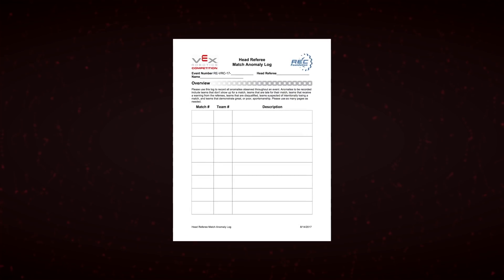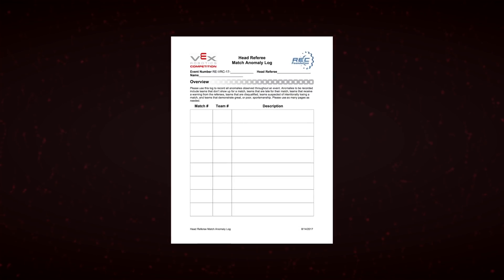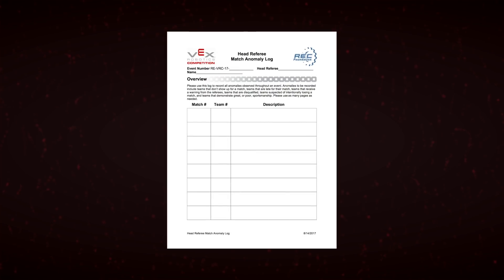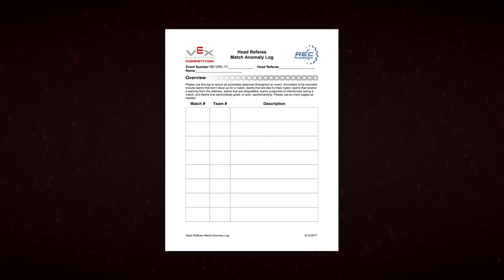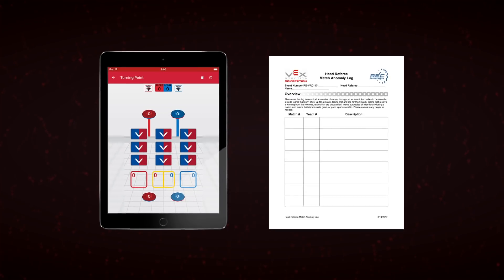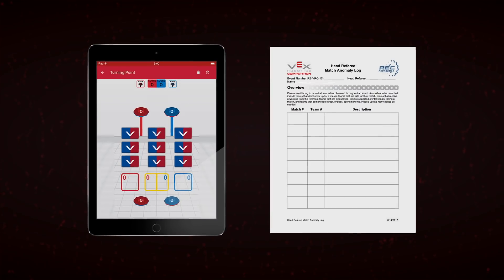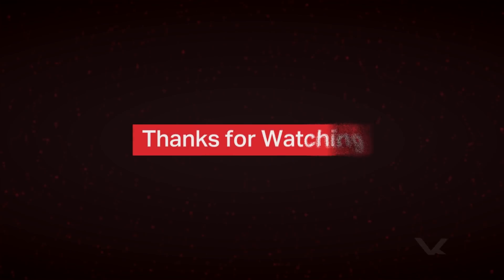One final note: referees should record all DQs and warnings in the head referee match anomaly log. This way, you can easily refer back to the incident in case there are any questions later in the day. Even if you're using tablets for scoring, referees should still keep a hard copy of the match anomaly log on hand. That's all for Chapter 5 — make sure to check out the rest of the videos that explore other refereeing topics.